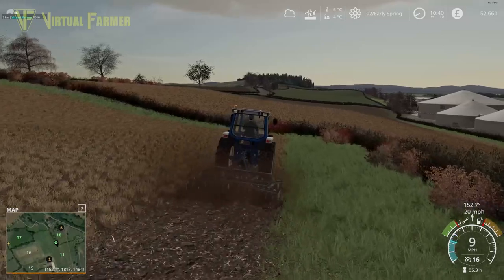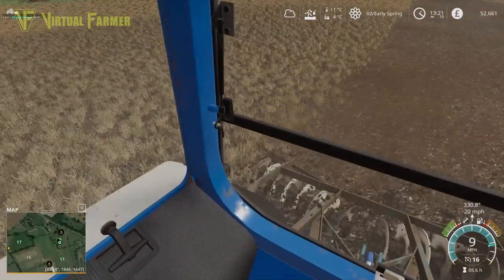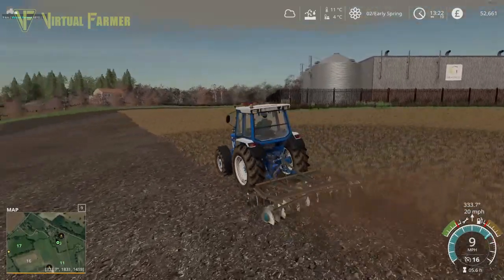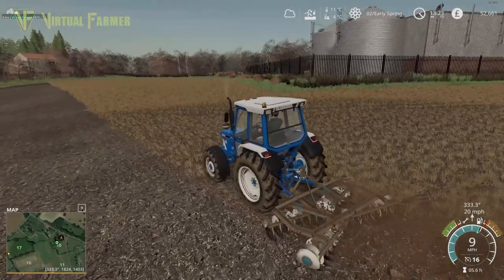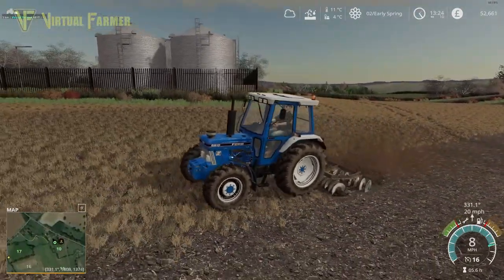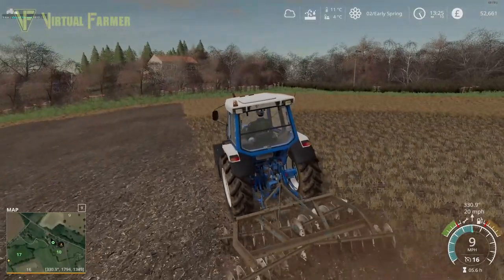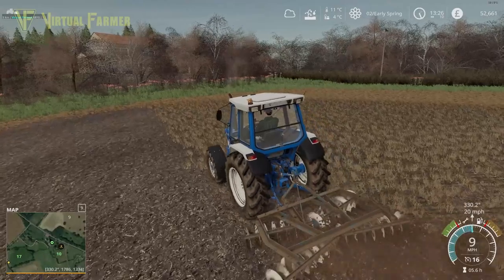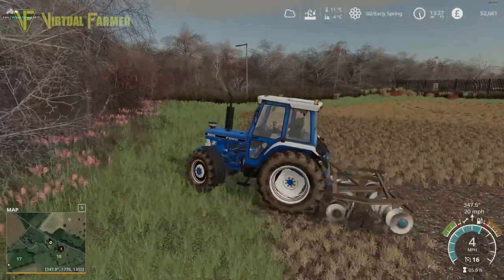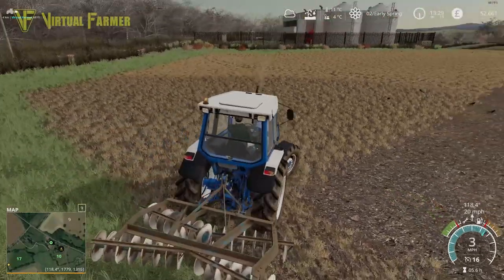We're about halfway through the field now and this little Ransoms cultivator is an impressive little thing — I'm loving this. It's working so well with the 6810. The cultivator only requires about 30 horsepower, so there's plenty with the 90-horsepower 6810. It's a really good combination. We could even put this Ransoms on the back of our 5000 series and have that doing it — I think that's something we might do next time, seeing as we want to get fields planted as well.